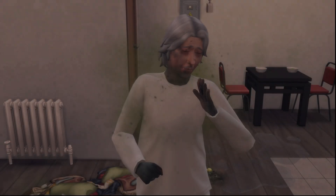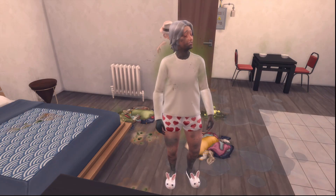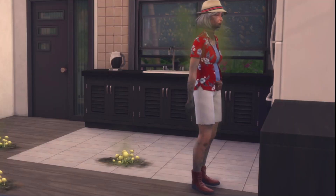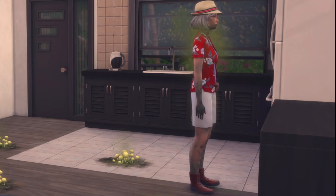When your sim comes into contact with toxic mold, they will begin to feel dazed and uncomfortable. With more exposure and close proximity, they will begin to have a green mold aura around them and darkened limbs. Once they get closer to their Moldinitis and death, they will begin to vomit.